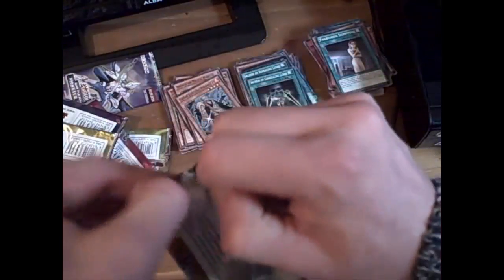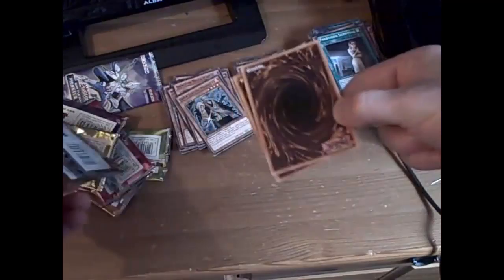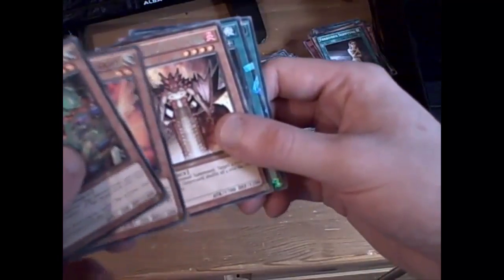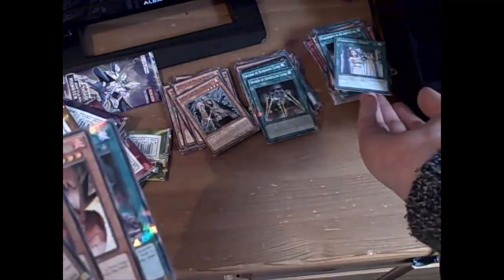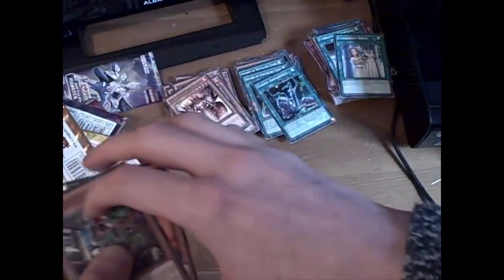Next pack. Electromagnetic Bagworm, Herald of the Orange Light — look at all those Heralds — Royal Firestorm Guards, Curse, Armour, and another Forbidden Dress. Nice. Get those out of the way and on to the next pack.